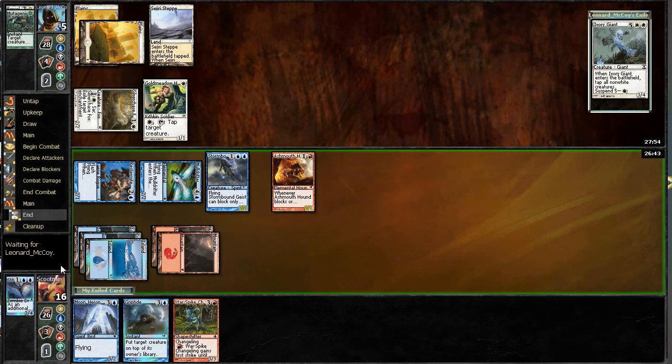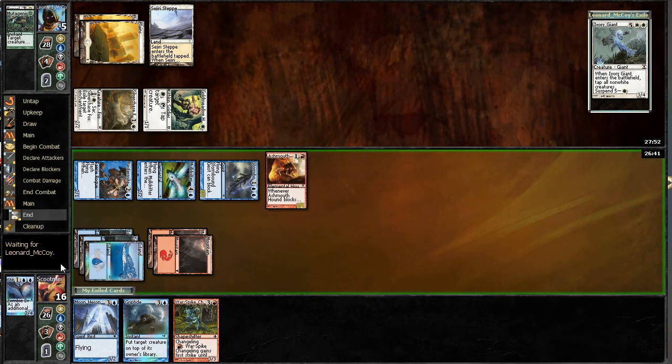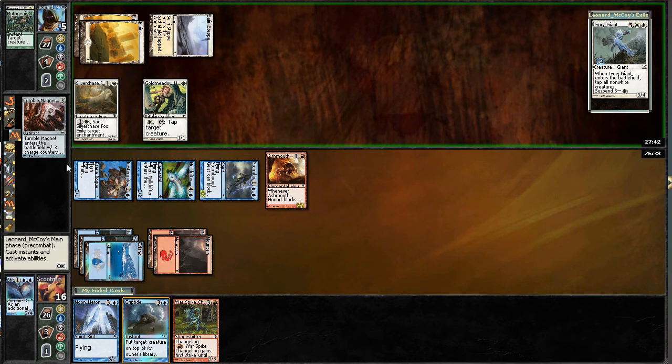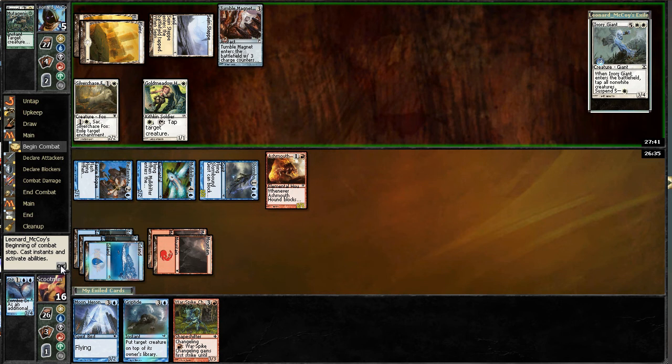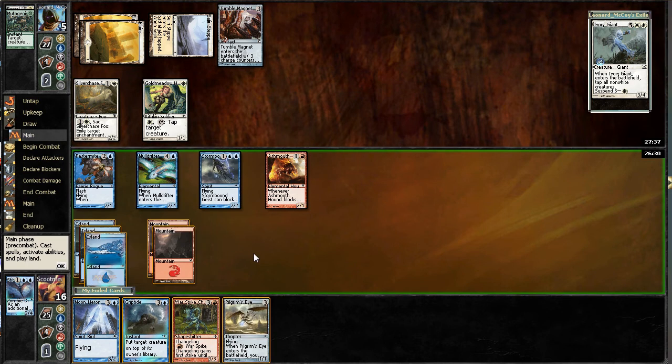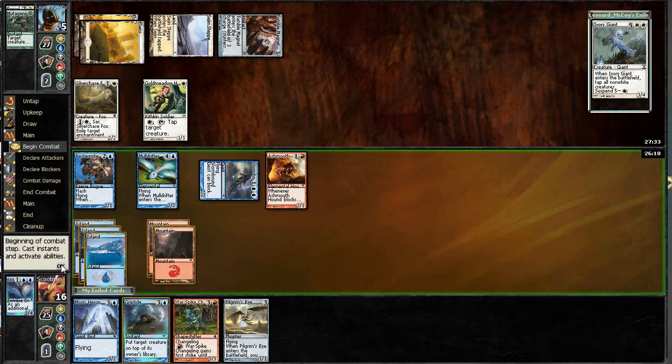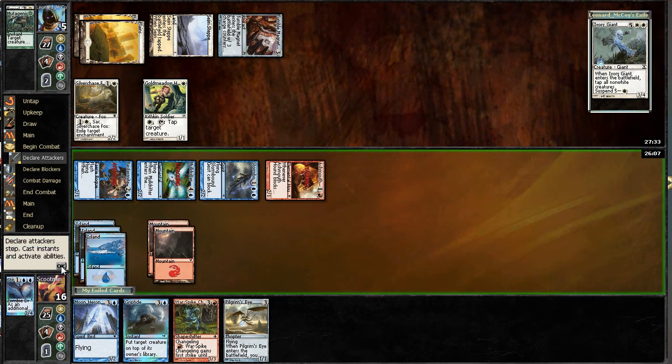Here I think I'm going to stay aggressive and go with the Stormbound Geist plus Ashmouth Hound. It's worth noting that there really aren't any sweeper effects in the pauper league, so it's not something I need to worry too much about over-committing to the board. He's at five — Tumble Magnet keeps him alive a little bit, but I'm still looking pretty good. He's going to use a Tumble Magnet counter, and I guess he can't tap down, so I'll attack with these guys.